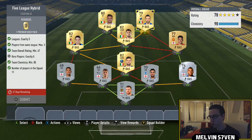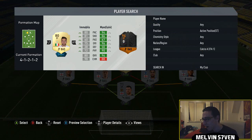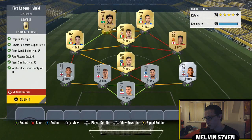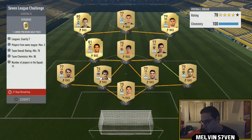The two strikers are Immobile and Quagliarella. When I submitted I had an extra rare player, so I had to swap in Luis Adriano as a non-rare. Even if you bought Bonaventura and Luis Adriano without packing them, you'd get 85 chemistry — still fine. Submitted, and we get a premium gold players pack for that.